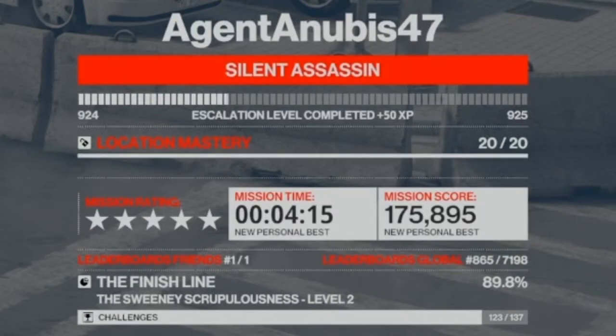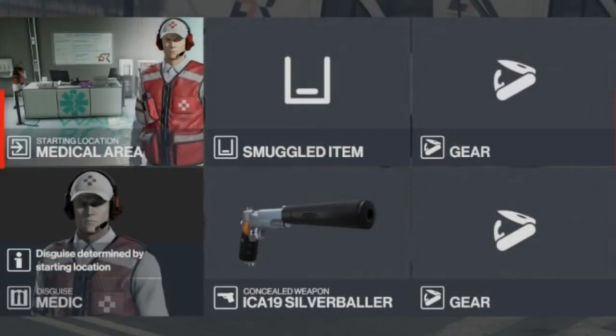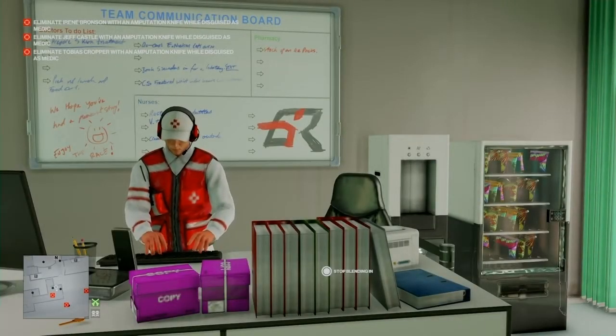Moving on to level 3, we now have a third target. This target is even more out in the open than our previous target Jeff Castle. Some things have also been moved, removed, or changed — specifically some of the dumpsters. For level 3 the loadout is exactly the same as levels 1 and 2: just our silenced pistol, starting in the medical centre.